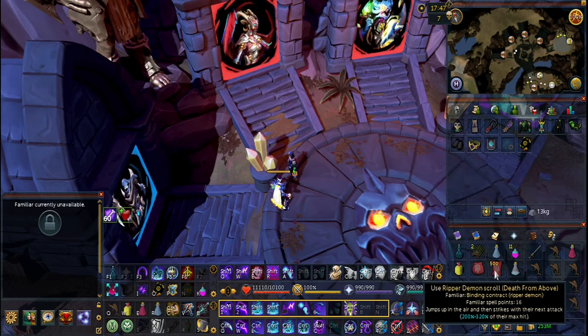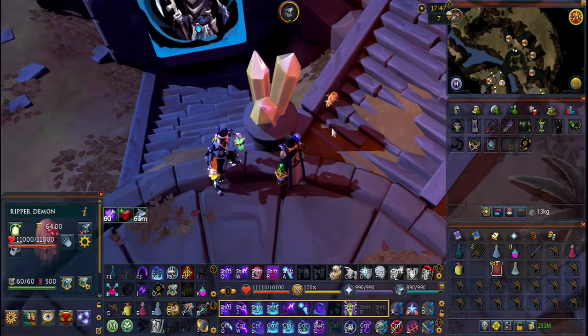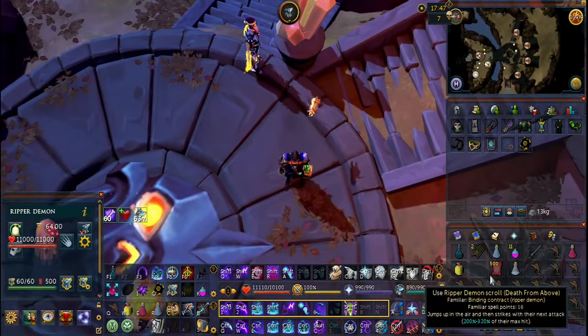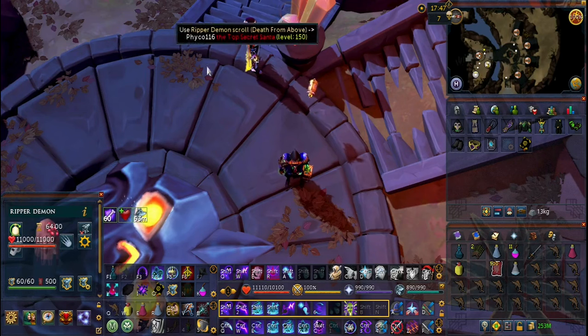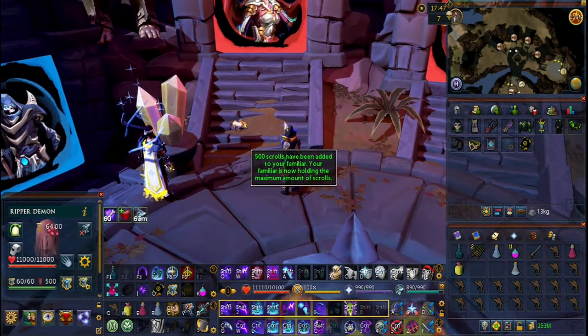We're also going to be using a ripper demon for the passive damage. If you don't have a ripper demon because you don't have the ancient summoning unlock, you might be able to use something like a steel titan to get you by. Food typically won't be an issue for most people with this setup.